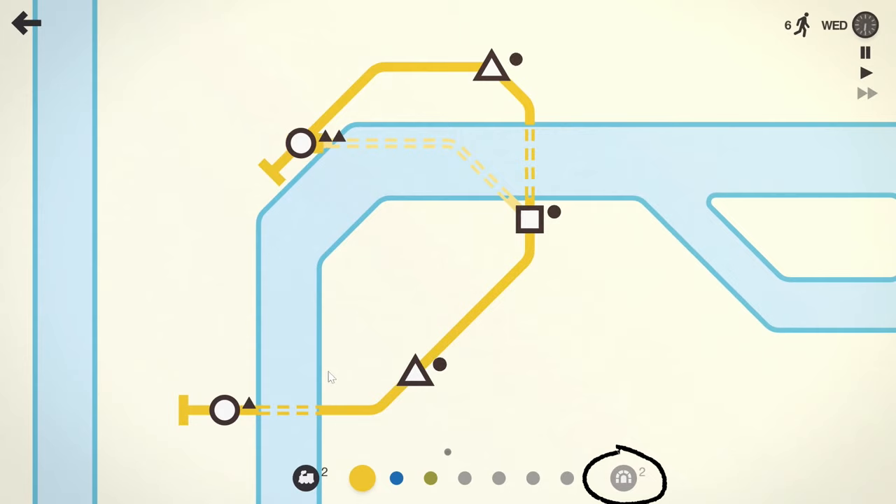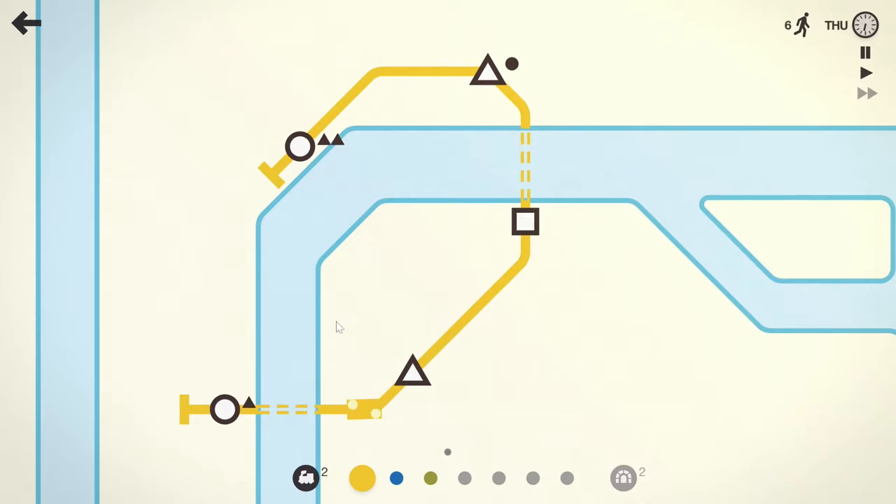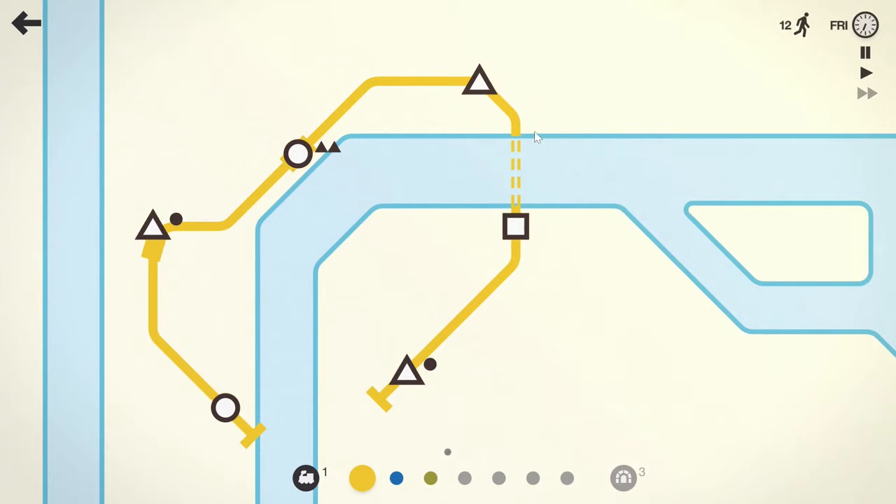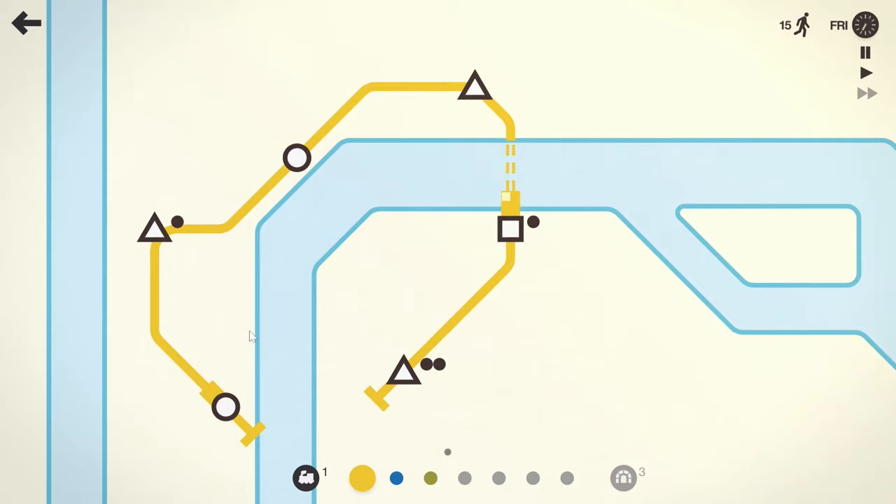The problem here is I only have two extra bridges remaining. I don't want to have to use a lot of bridges. What I might do is go like this and like this — that way we only use one bridge. This will be my main line here, this yellow line.